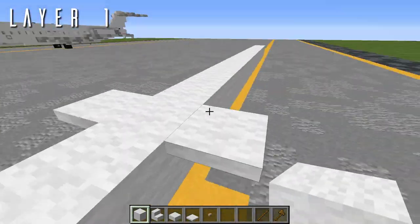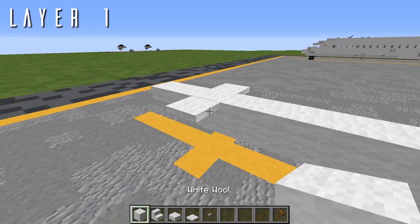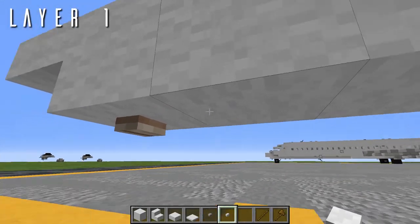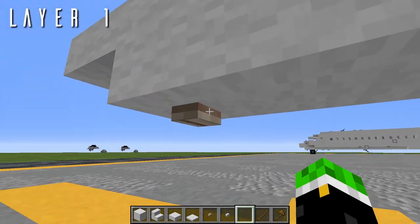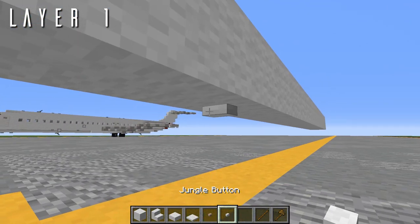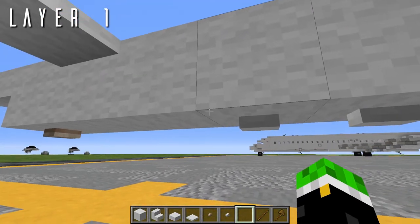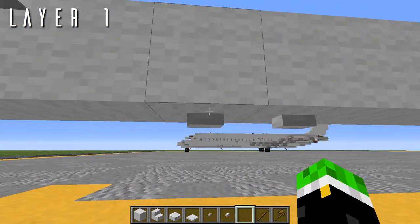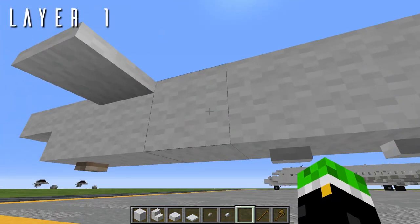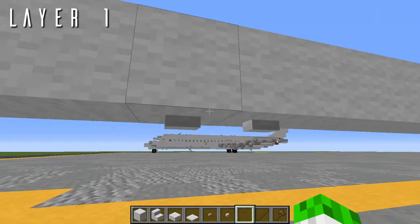In the Aeroteam pack, this is a wool blending texture. In default, just use an iron trapdoor as a substitute to blend with the white. Next, we're going to grab the jungle buttons, and skipping two blocks back from the one with the birch button, on the third block back we're going to drop one and two jungle buttons on the underside of these blocks, aligned parallel with the aircraft for some detailing on the underside. The jungle button is a wool texture in the Aeroteam pack; in default, you can just continue using birch buttons instead.